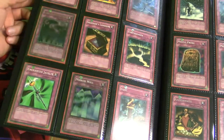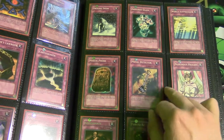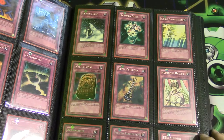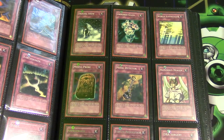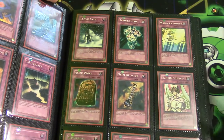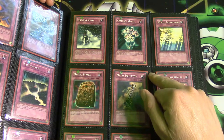In every review that I do I always try to get the colored sleeves that go with the box — that's why I have red sleeves. I'm actually putting together an awesome binder, I can't wait to show you, but you'll see whenever it comes out. Driving Snow, Armored Glass, World Suppression.